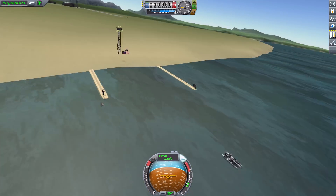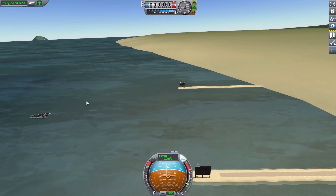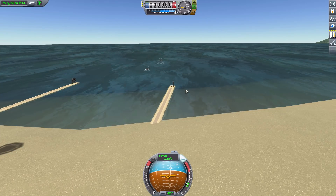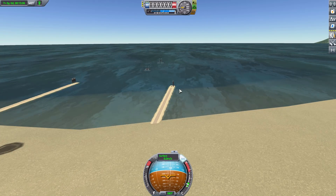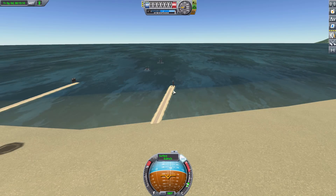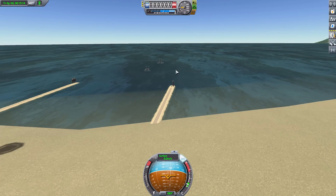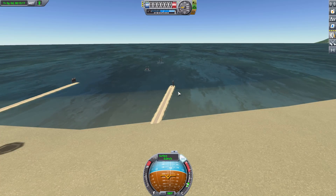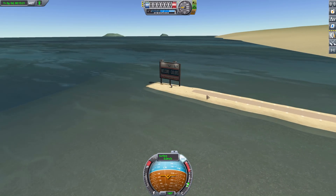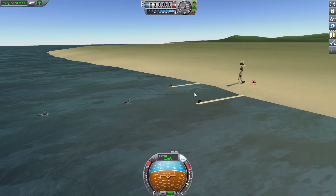There is one thing I don't want to show you here, because I want you to experience it for yourself: this mod also adds two underwater anomalies which are kind of cool. You can find them through KerbNet or ScanSat, and they're just interesting things to go find and visit in the world — nothing more beyond that, but a cool little addition as a little extra thing for the mod.